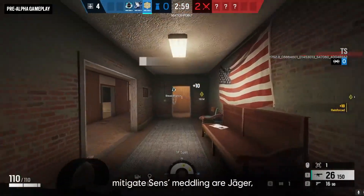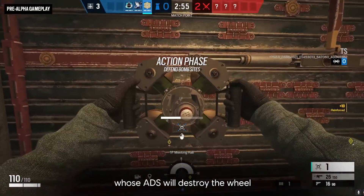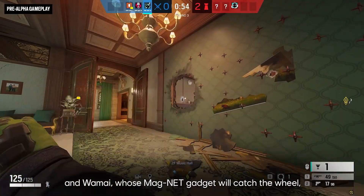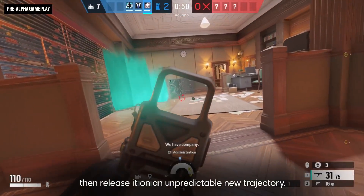Other defenders who can help mitigate Senz's meddling are Jaeger, whose ADS will destroy the wheel and prevent it from dropping more projectors, and Wamai, whose magnet gadget will catch the wheel, then release it on an unpredictable new trajectory.